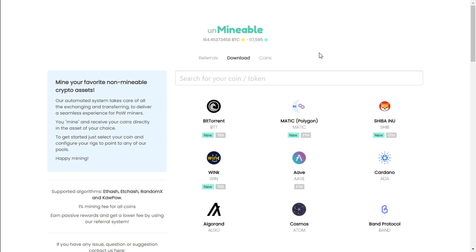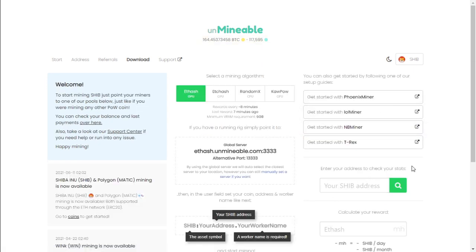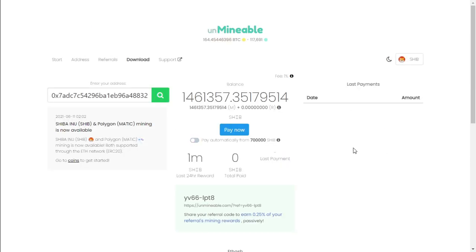Welcome back everyone. After 24 hours, let's see how much we've mined. The server was off for about an hour. To monitor how much Shiba Inu you've earned, all we do is go back to the Unmineable website, click on the coin that you're mining, and search on the right-hand side. As we can see, we've earned 1.46 million Shiba Inu in the last 24 hours. I didn't select pay automatically — I wanted to show you how much we earned before the payout. So it is possible to earn about 1.5 million Shiba Inu in a day with 200 megahash.